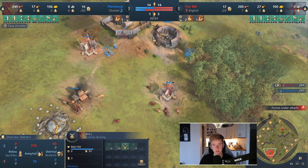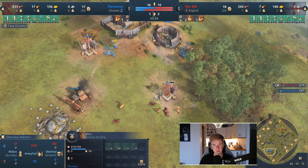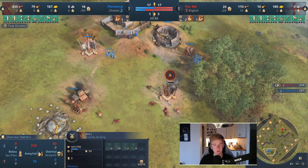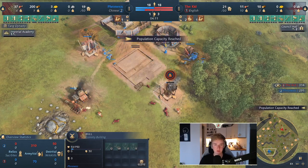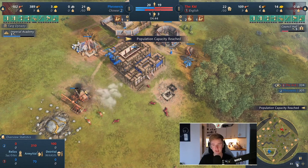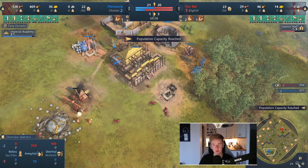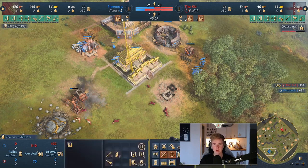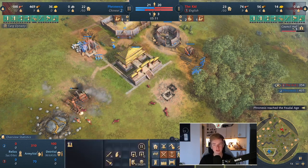Now we're going to speed up the game a little bit. As you can see, the mill is going to go down — this is all part of the early pressure. You want to disrupt the resource gathering for as long as possible. You force him to play a playstyle that he wouldn't normally play, and you're delaying his age up. Usually the Chinese would have Song at around 5 minutes, but he's only getting his first landmark at around 5 minutes. So this is already very successful.